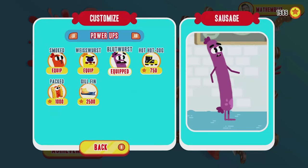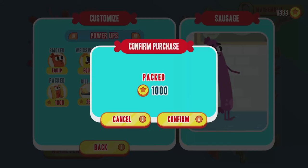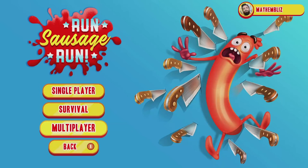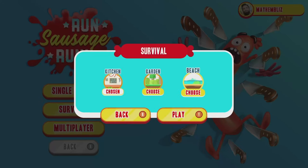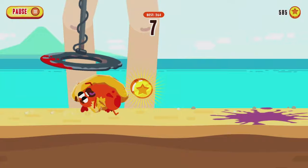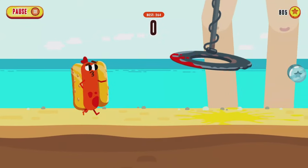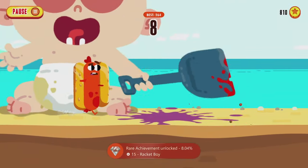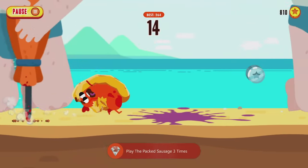The last power-up we need to purchase is the Packed power-up. As soon as you drop in and play, you'll net the Fitness achievement. Just like with the other power-up, die at the start of the game and do that three times and you'll net the Racket Boy achievement.